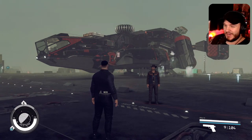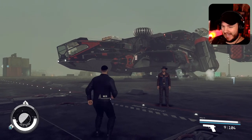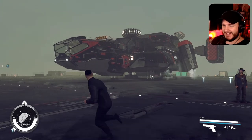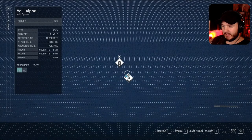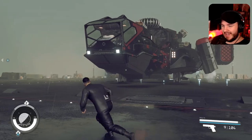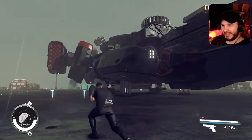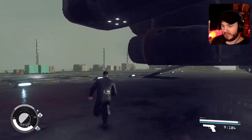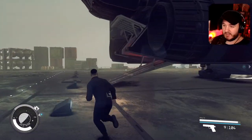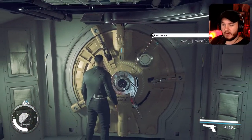Today we are back playing some more Starfield, picking up right where we left off. I finally have the Mantis ship — it's technically called the Razorleaf — and this ship is awesome. The nicest part is you literally get it for free by doing a quest that you can get pretty early on.